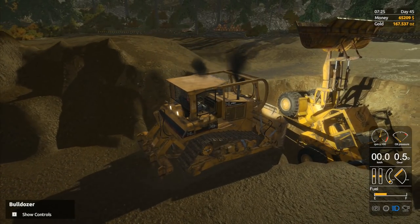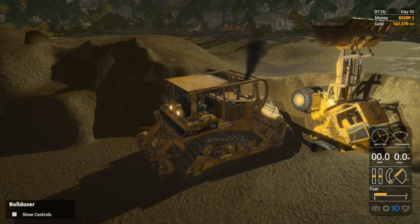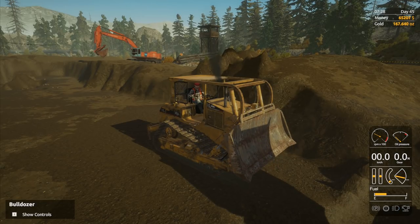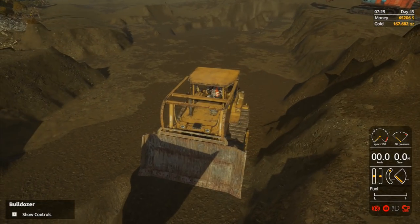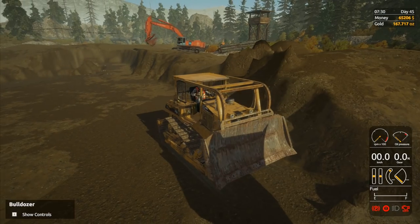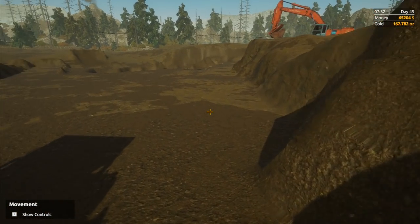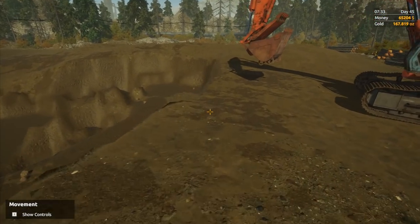It would be really cool if we could just leave this so the wheel loader sat there and you couldn't see any of it - just the bucket sticking up above the ground. That would be absolutely awesome. But I don't think we're going to be able to do that. Let me just stop this one here, park brake on. We've still got room to turn round and back all the way up that bank. Next, I want to move the big excavator quite a way anyway, so let me just jump out.